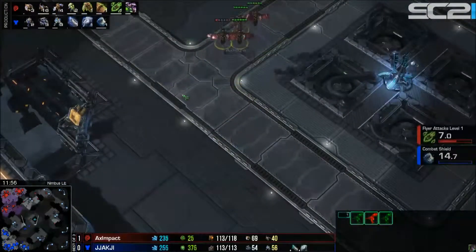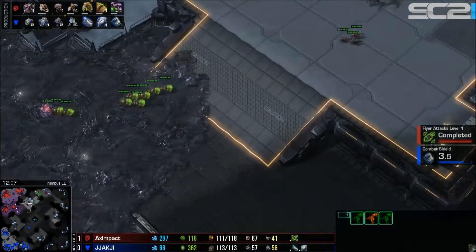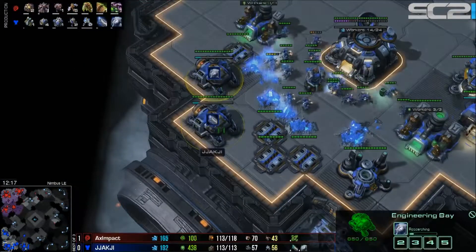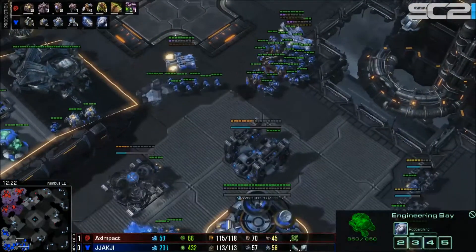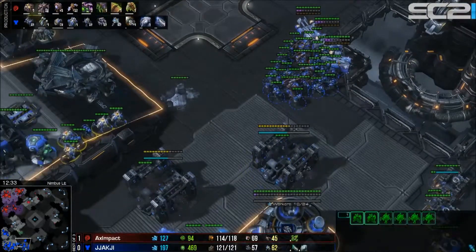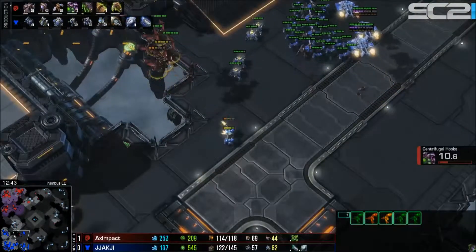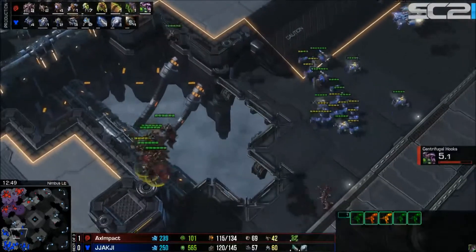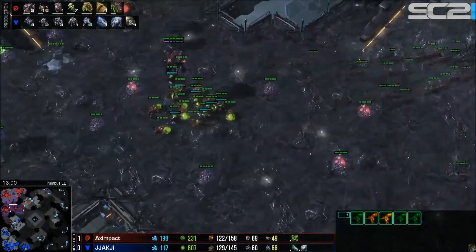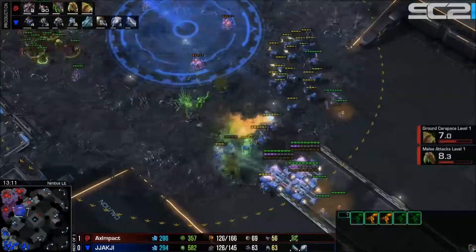Impact is at around 70 drones and getting baning speed now — ever so important. His 1-1 upgrades are finishing, evening things up before the big fight. Jachi will still be ahead and his 2-2 upgrades kick in in a couple of minutes. Jachi continues pushing, making more marines and mines, as the mutalisks keep picking off units in the back and force a big stim.